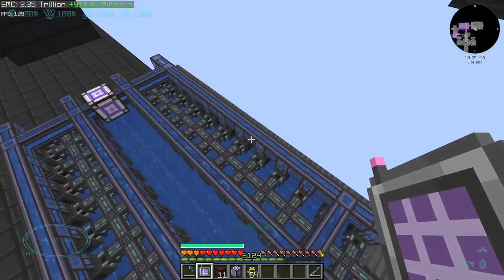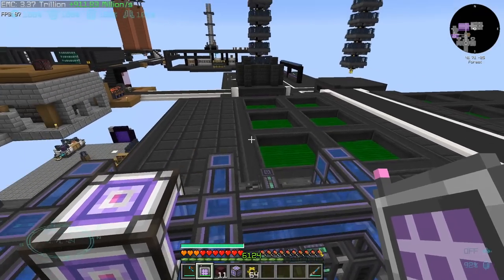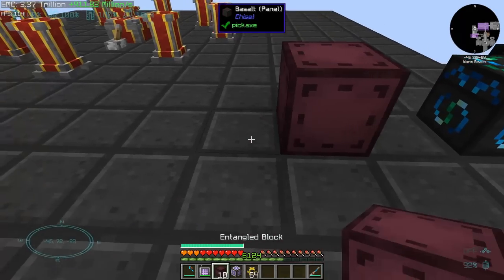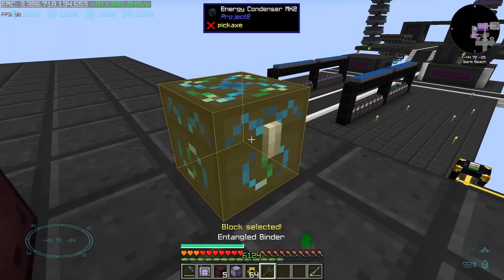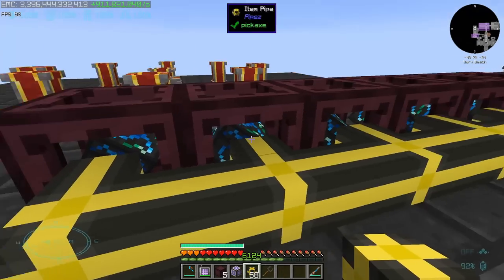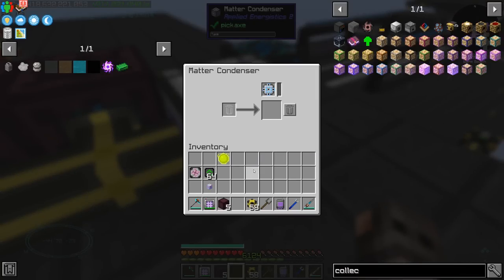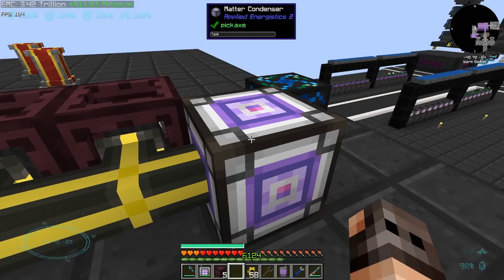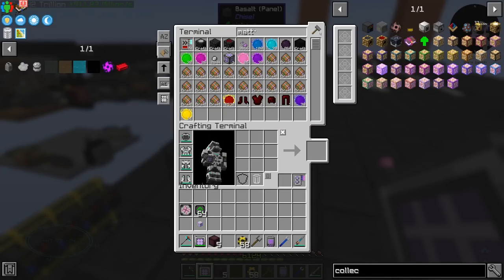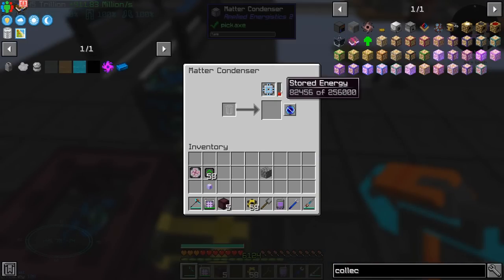A few episodes ago I asked you guys how I can speed these guys up — the ones which are making us singularities from AE2. I have not seen your comments, so if you came up with a better solution, I'm very sorry, but we're going to roll with this. We're going to have an energy condenser and entangle it to a few entangled blocks — this way we should have more extracting points. All of these guys go inside a matter condenser, 64K, and make singularities. If I give you lime matter and one cobblestone and a bunch of upgrades, you should work relatively fast. And yes, it's working fast.